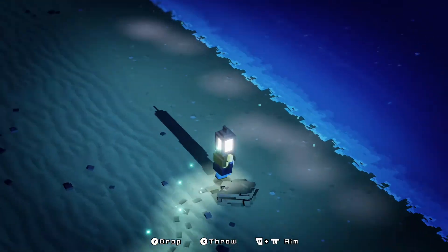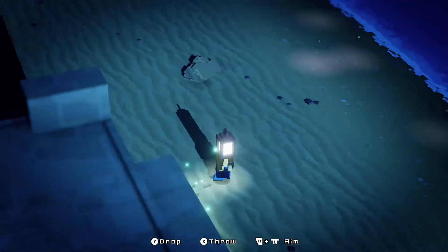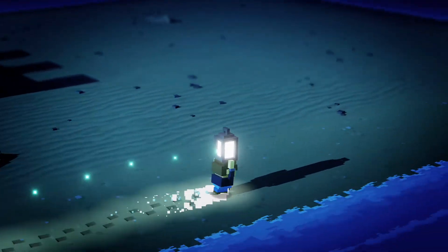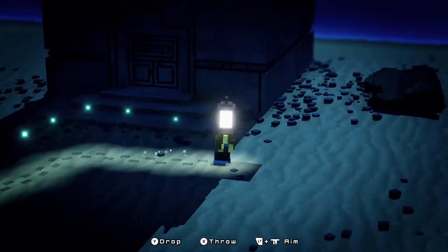For this puzzle you want to jump on top, grab the ladder, grab the lantern, drop down, and collect all these balls of light. Just run into them while you're holding the lantern and you'll scoop them up — they'll follow you. I'll miss a couple but we'll get to that in a second.